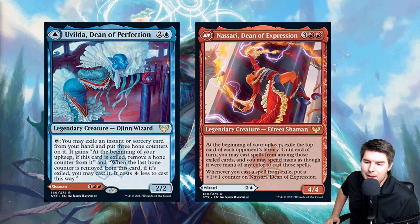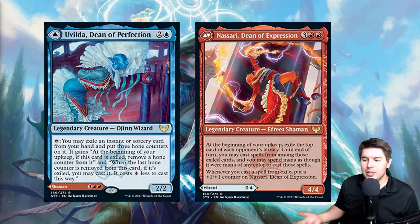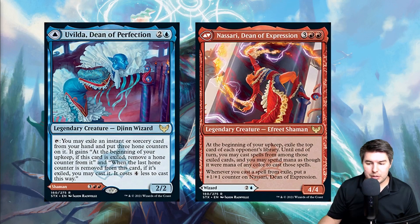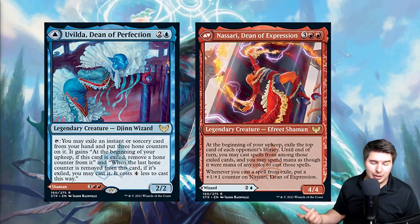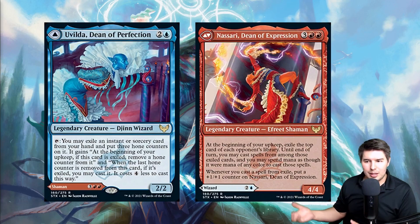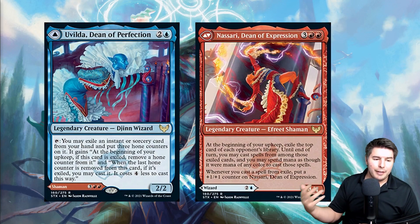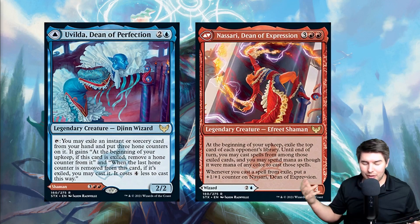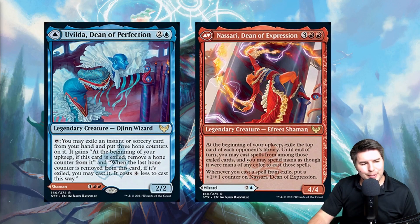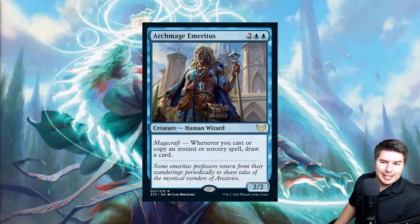Nassari, Dean of Expression is a five-mana 4/4 — at the beginning of your upkeep, exile the top card of each opponent's library; until end of turn, you may cast spells from among those exiled cards, spending mana of any color. Whenever you cast a spell from exile, put a plus-one/plus-one counter on Nassari. In Commander with multiple opponents, you get lots of options every turn. In constructed, it's essentially card advantage every upkeep. Bone Crusher Giant's Stomp going to exile counts, giving Nassari a counter.